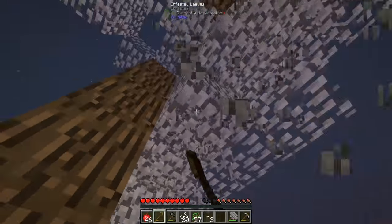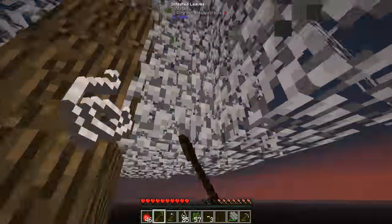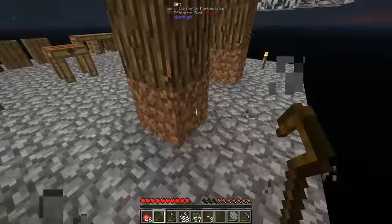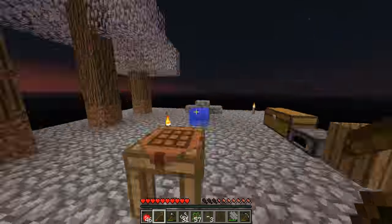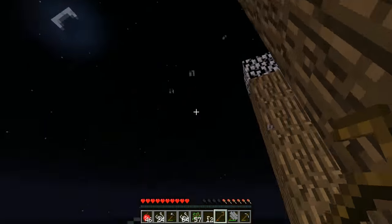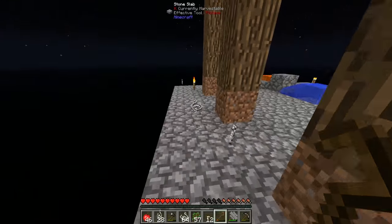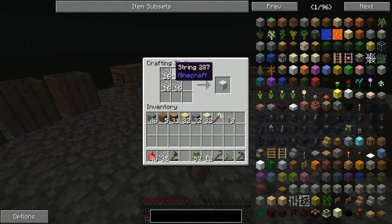At the start of today's episode I'm going to grab a bunch of string from these trees. We've got about four trees' worth of string — just over a stack and a half — which should be more than enough to make a heavy sieve. If we come back over here we should easily be able to make four silk meshes, and we could probably make two heavy sieves if we wanted to.